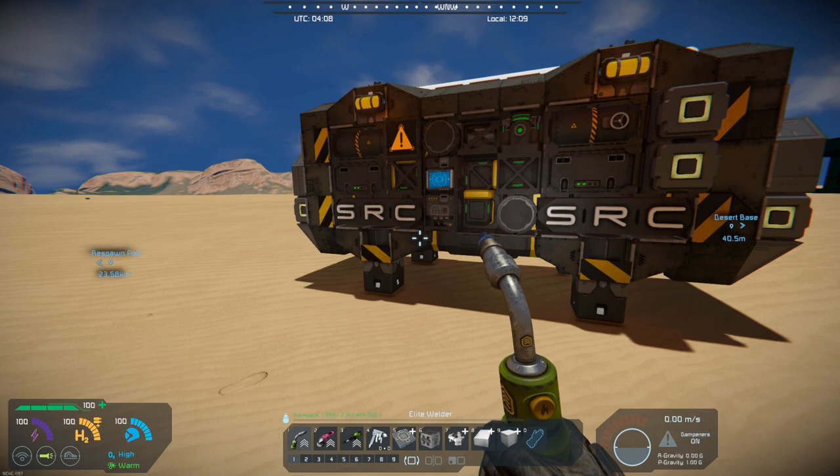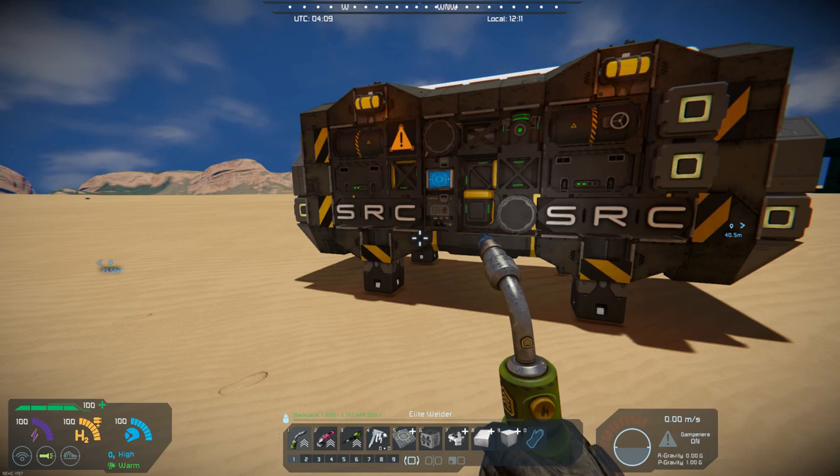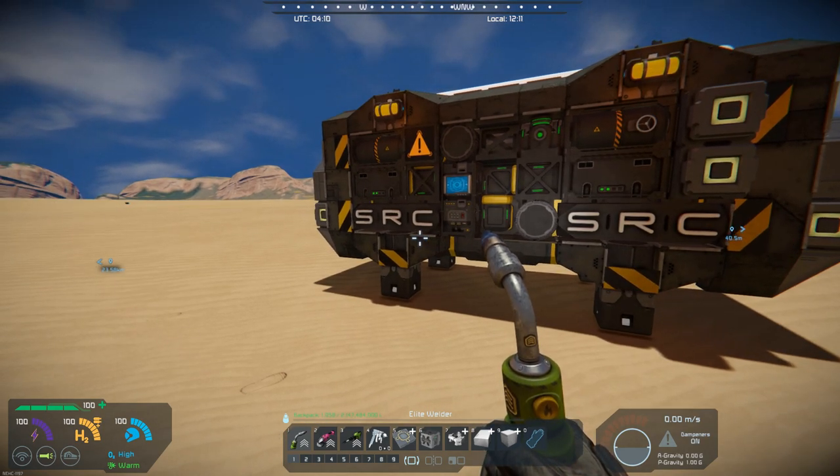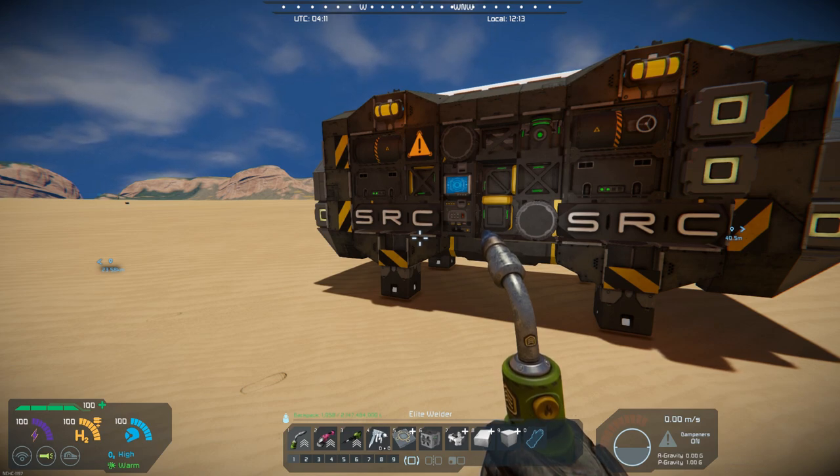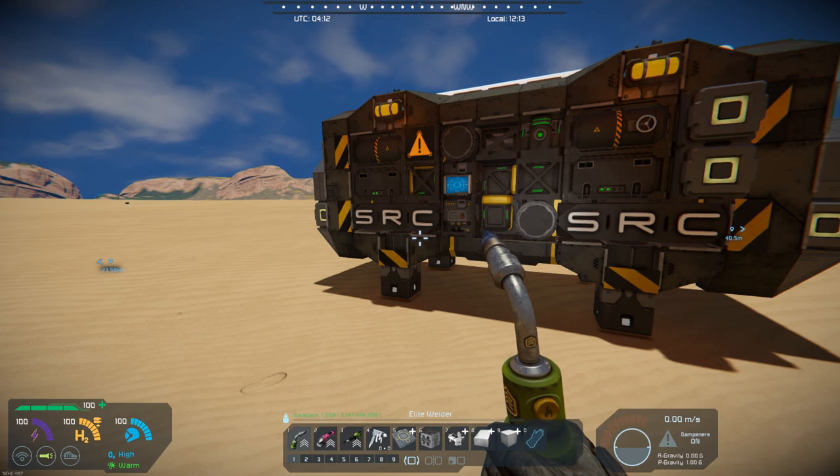Now let me do something here real quick. That just gets me into where I can read some more of what Scruffton has out there. It has 203 blocks, its PCU is 2,248, and the grid mass is 12,667.